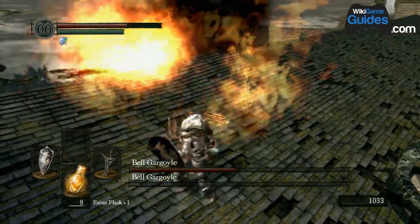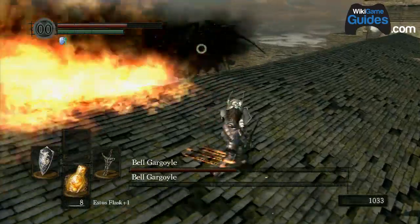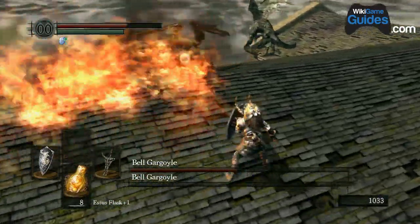Time your estus flask and health potions accordingly when there's only one gargoyle left.